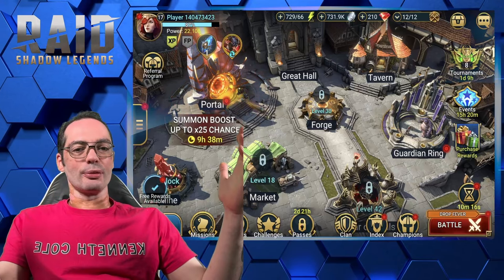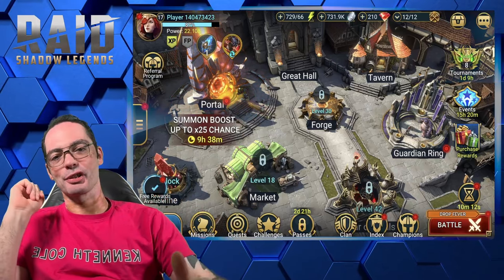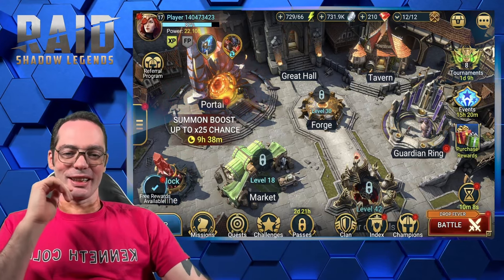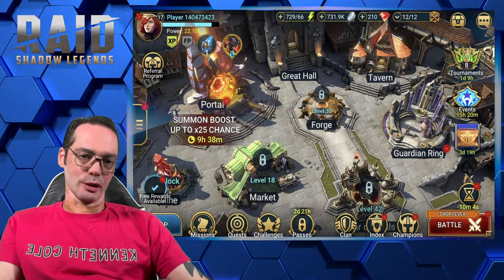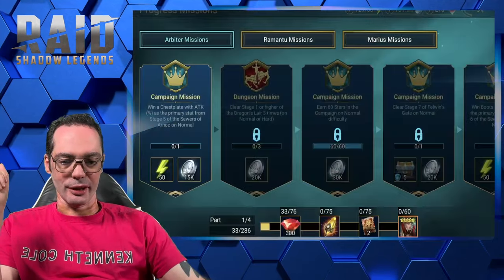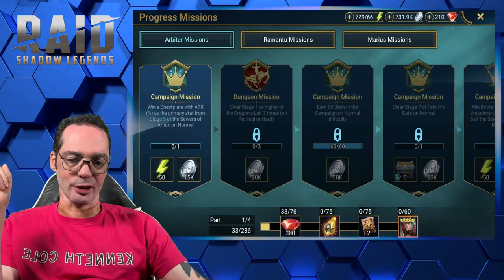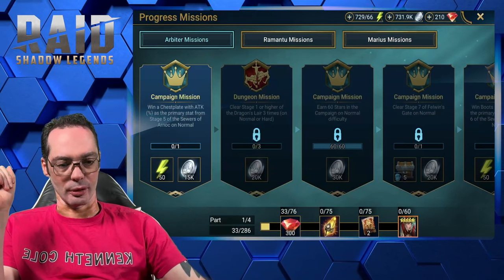What's up guys, this is your boy Rusyan, and we're back on the next chapter of the Hitchhiker's Guide to Raid Shadow Legends. Let's see where we stopped. Right now, level 17. You guys should be around the same if you're following along. Our new mission is to equip an attack percentage as a primary stat for stage 5 of Sewers of Armoth on normal.